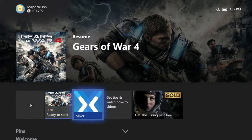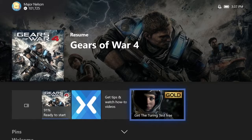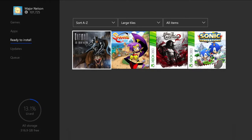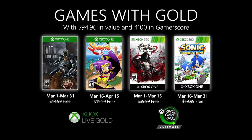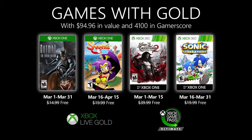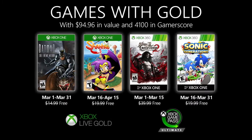To redeem the titles, simply click on the Gold area on your Xbox One, your Xbox 360, or even on the web at xbox.com/gameswithgold. Your new games will automatically appear in the ready-to-install section of your Xbox One. With Xbox Live Gold and Xbox Game Pass Ultimate, you are part of the world's premiere gaming community.